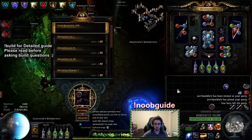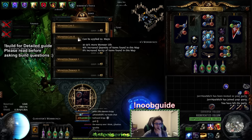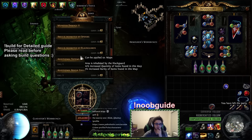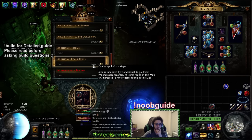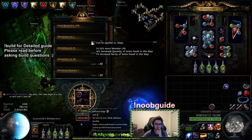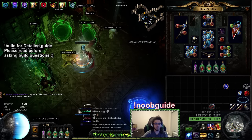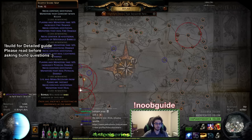Can I get extra quantity? Monster life actually gives quantity and rarity. Spiders give 10 quantity. Additional totems is quantity. Three rogue exiles is 15 quantity versus - they're both fine, doesn't really matter. Just put monster life, it's okay. It's gonna take all the sextants.